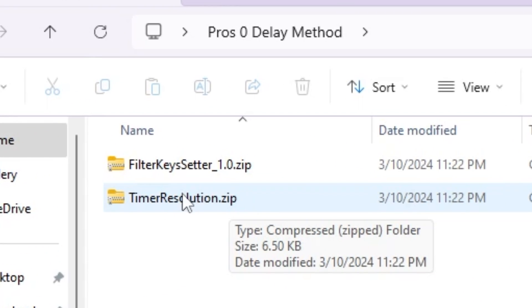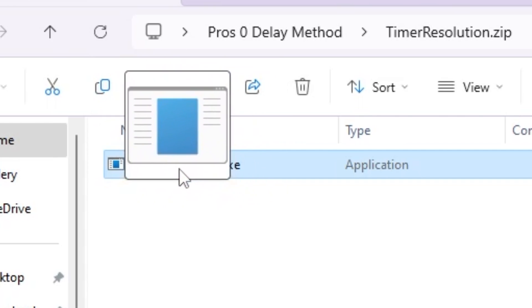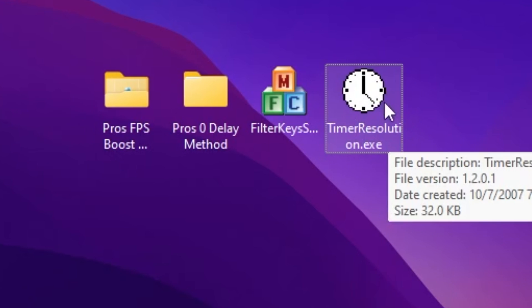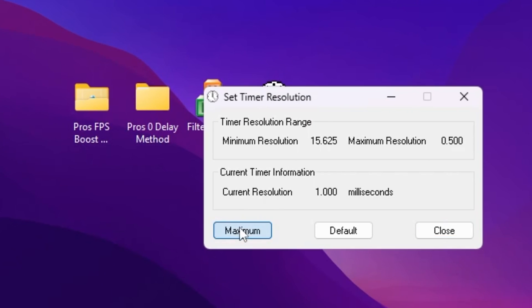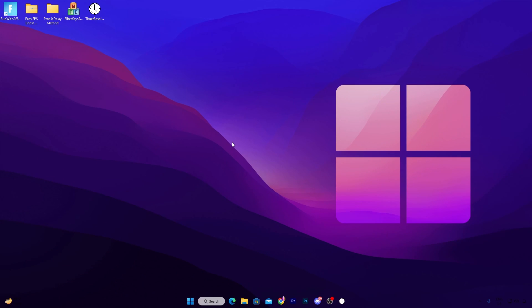Next, open the Timer Resolution .zip file and drag the exe file onto your desktop. Before launching Fortnite, double tap and open this application, then click on the Maximum button. This application will help you reduce the input delay of your mouse and keyboard. Click Minimize and keep this application running in the background while you're playing Fortnite.